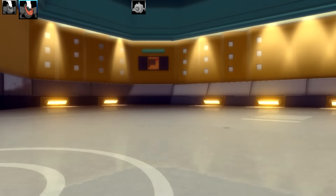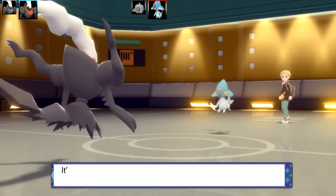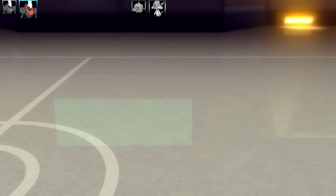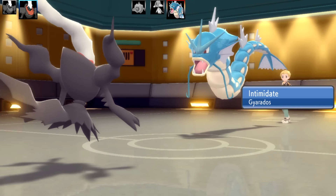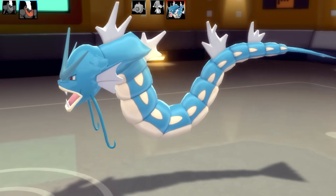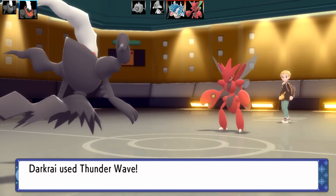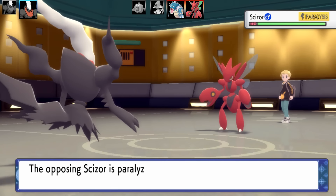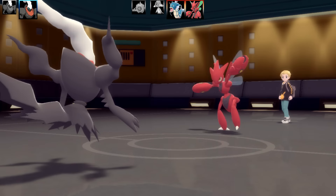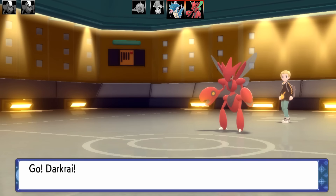Next is Azelf. I go for Foul Play — Azelf isn't bulky but has a good attack stat, so that's a fast KO. Then comes Gyarados, a very scary Pokémon with Intimidate. They swap out to Scizor, which is the Pokémon I was most worried about — a Bug type with good bulk. I wasn't running competitive sets so it'd be difficult to get around it. It's probably a Swords Dance Bullet Punch Technician set with a Bug-type move too.